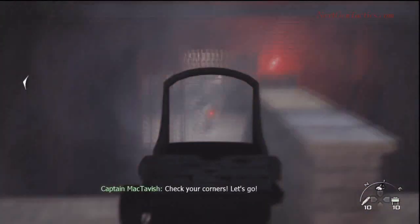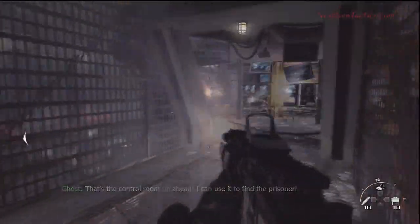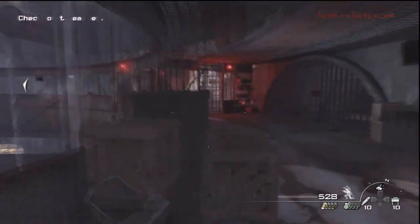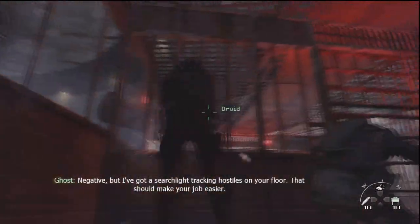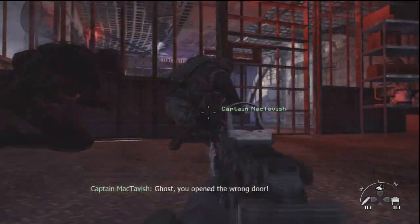Sounds like a plan — just go in, grab him, get the hell out. This looks like we're approaching some sort of control room. There's a guy right here — take him out. Our squad mates take out the last guy. We're gonna move down these stairs and search these cells for Prisoner 627. We don't have a very good relationship with the Russians right now, so it probably wouldn't work to just ask them for Prisoner 627 — the diplomatic route. Since they invaded the U.S., I don't think they're gonna listen to us.